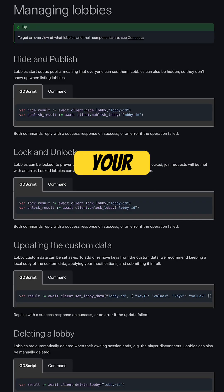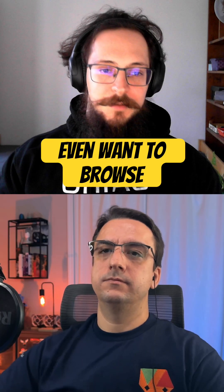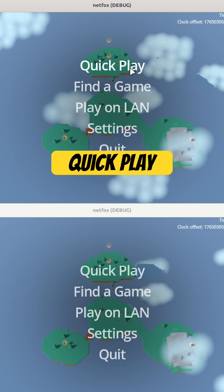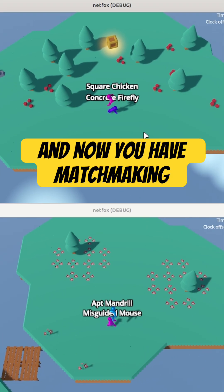You don't need to deploy your own web server just to keep track of a list. You can use the add-ons and the integrations. Maybe you don't even want to browse those lobbies — you can just pick one at random and join. Now you have quick play. Or you want to pick one where the players are close to your skill level, so you just pick one based on MMR and now you have matchmaking.